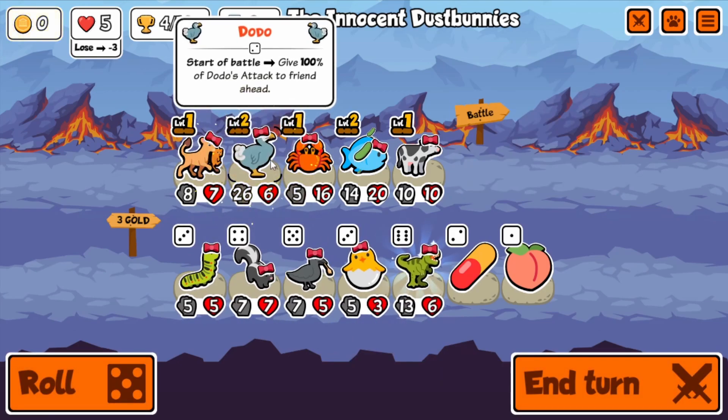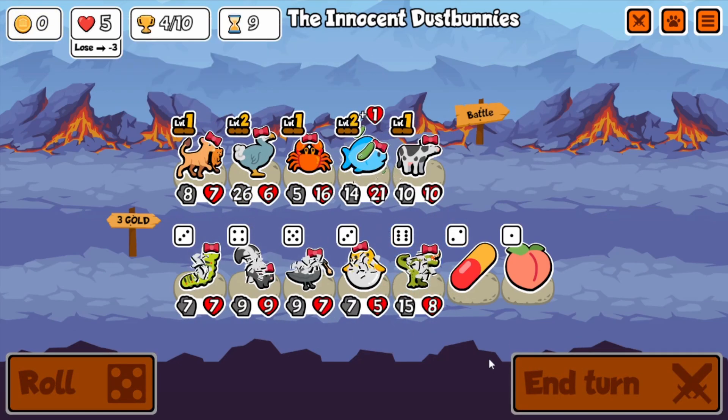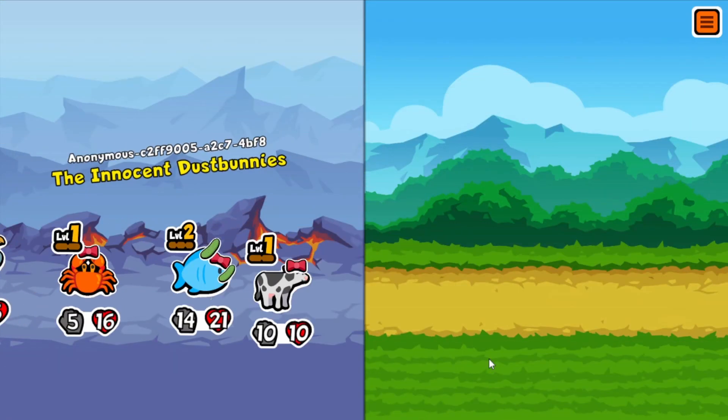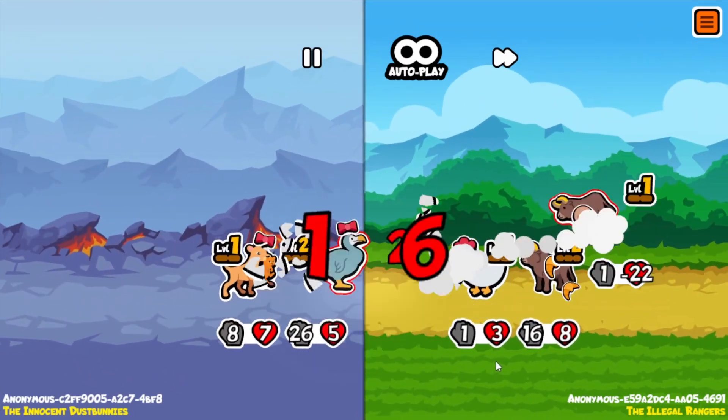I skipped a lot of the early game, and you can see it's turn nine. I basically just buffed up a fish with a bunch of otters, and then gave the dodo a bunch of shrimp so that it gave its attack to the crab. It worked pretty well — it got me far enough.